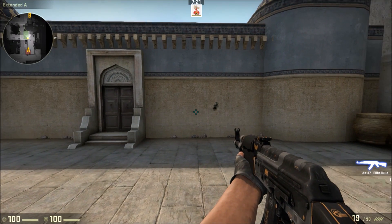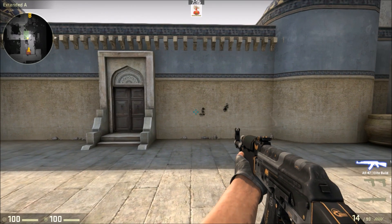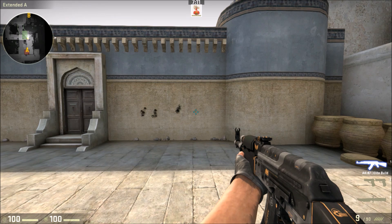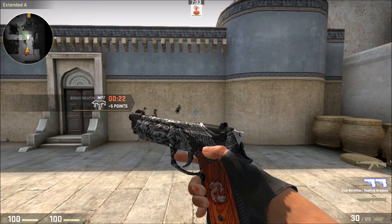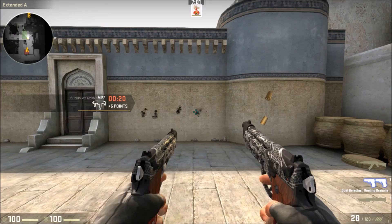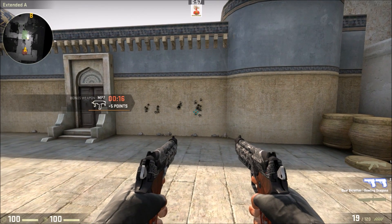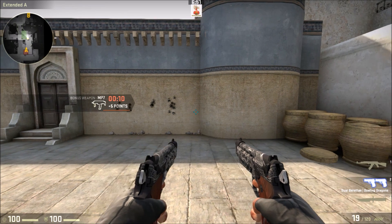This is me pressing the K key on my keyboard, and this is me using the burst fire macro. It really doesn't give any weapons a significant advantage. The only weapon I've noticed it actually helps with is the dual berettas, and that's it.